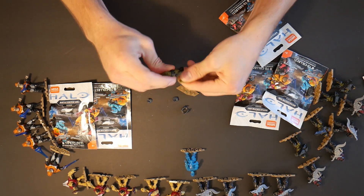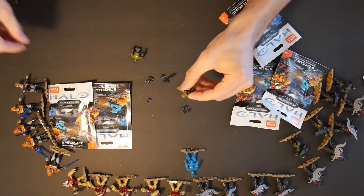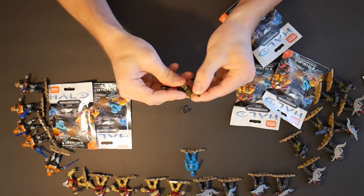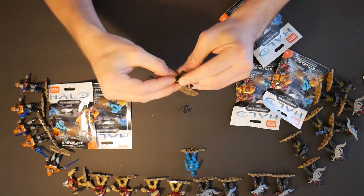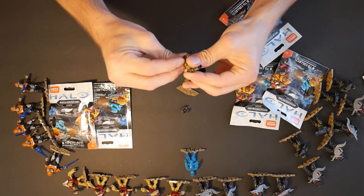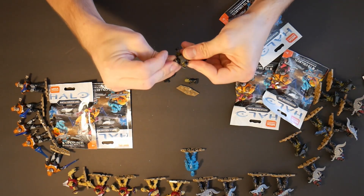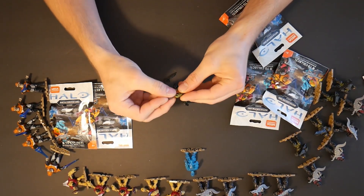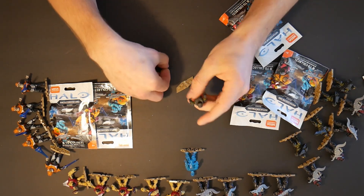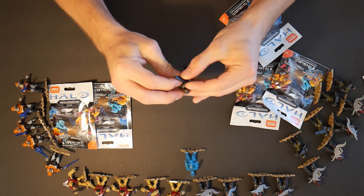I'm super thankful for all these great pulls, it's kind of crazy. If you're wondering where I got all these packs, I got them from Walmart and Target. I was looking for the new packs that came out because I saw them and they look sweet — they have Halo 1 Flood, Halo 1 Marines, and the original Master Chief armor. They're really sweet packs, so when they eventually hit stores I'm gonna be buying a lot of them.